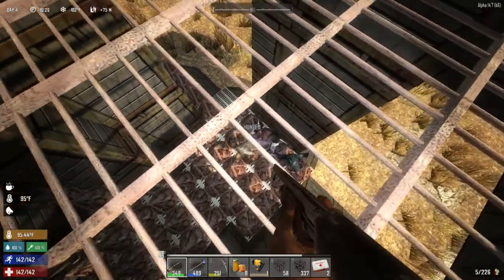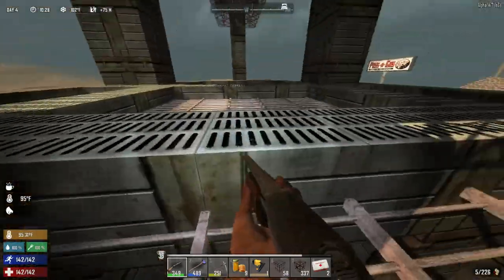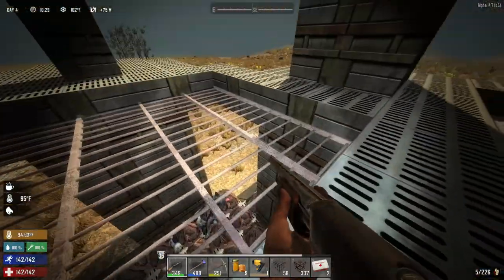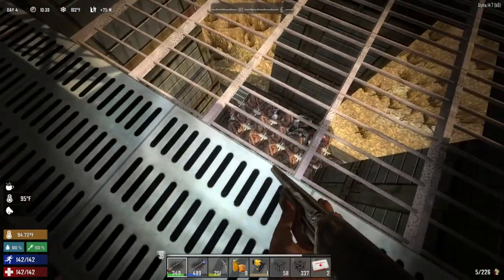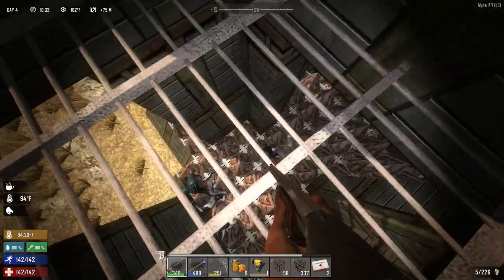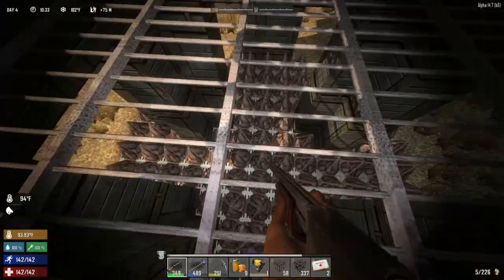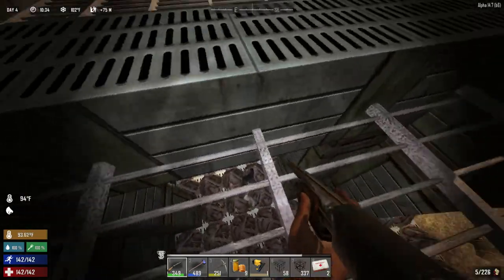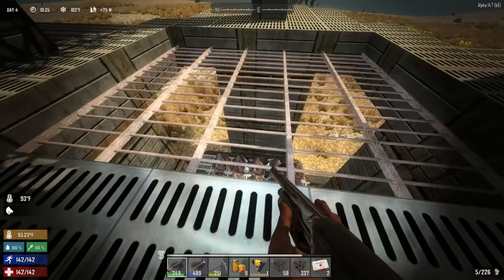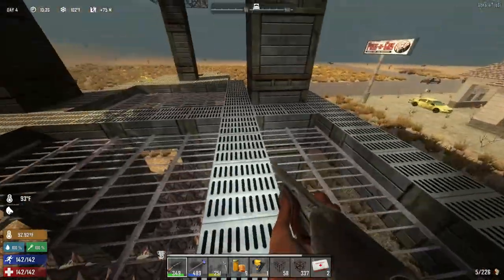I think you kind of get the idea. They will come and they'll try to get me because I'll be either here or up in my base. They'll come past those massive steel beams and onto the spikes. The spikes will kill them, and if not, then I will be killing them — because on a horde night I would be up here shooting down at them. That is the concept behind this base.